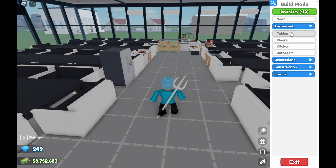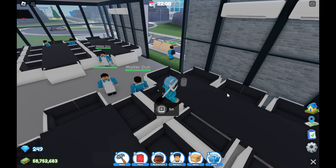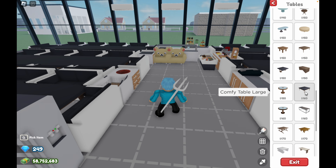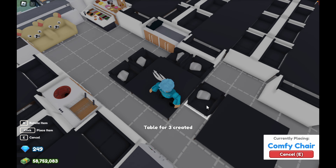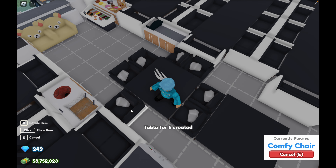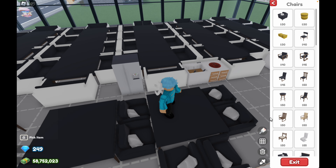First of all, this is the layout of my restaurant. It is alright if you use large tables — you can still place lots of tables for 8. But make sure you fill out all the spaces in the restaurant. To maximize the space, you can use very cheap chairs. Here is an example of how you should place them.